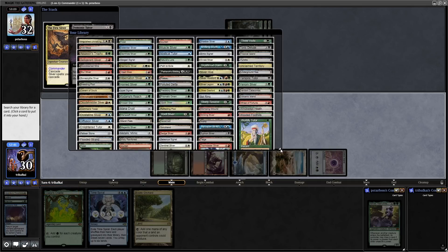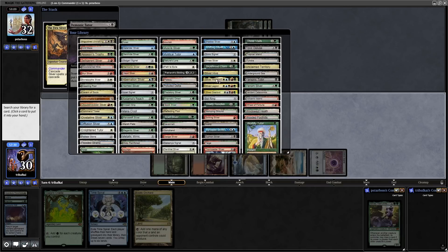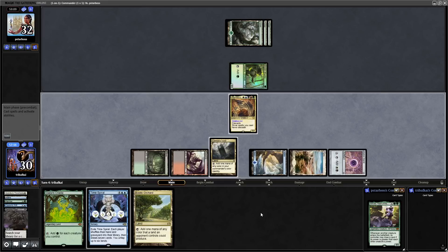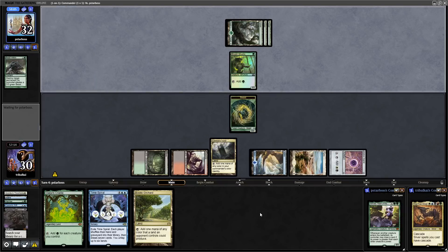I don't mind a Time Spiral if our opponent has a full grip. There's a Demonic Tutor — what do we want to get? We could go for a card draw sliver, but I say we go for a Command Tower to guarantee being able to get down Time Spiral next turn. Let's get the Command Tower down and pass to our opponent. Okay, Beast Within onto our commander.